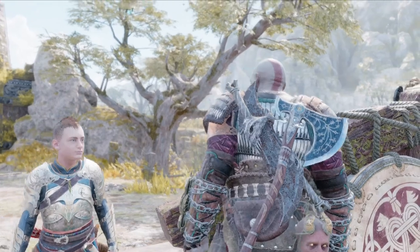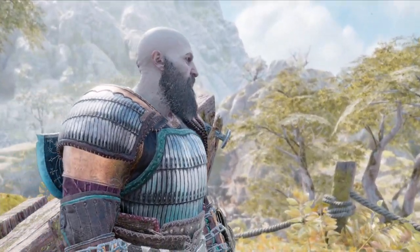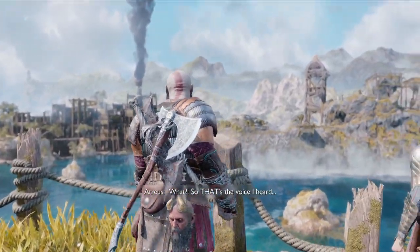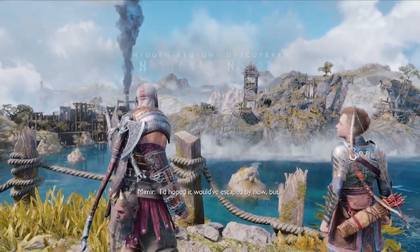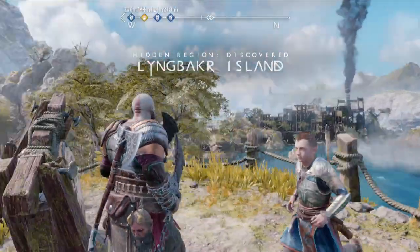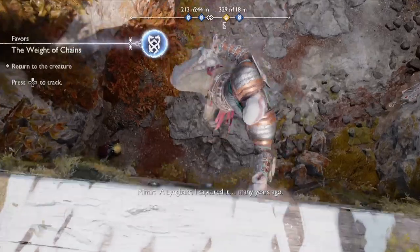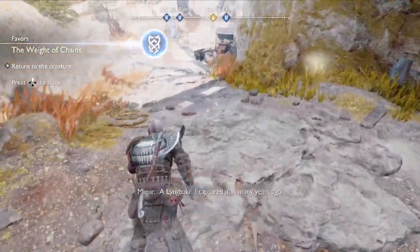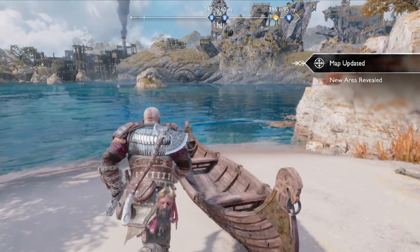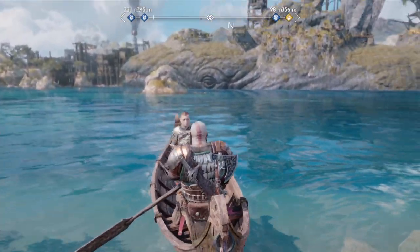And then what will happen is — spoiler — a giant whale monster rises out of the water, and now our objective is to free the whale monster. The best way to get back down is by the shortcut — you can just jump on down. Then we're going to sail out there and unchain it. I'll actually show you me sailing to make sure you know where to go to get up onto the whale.